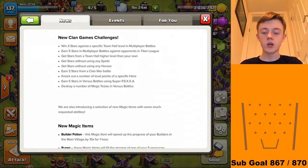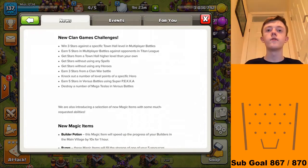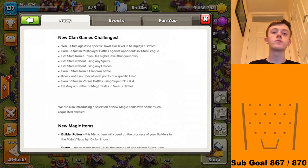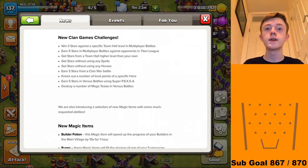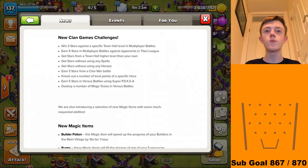New Clan Games challenges: win 3 stars against a specific Town Hall level in Multiplayer Battles; 5 stars in Multiplayer Battles against opponents in Titan League — that's going to be extremely difficult since there's no one in Titan League in our clan; get stars from a Town Hall level higher than your own; get stars without using Spells; get stars without using Heroes; 3 stars from a Clan War battle; lock out a number of level points of a specific Hero; earn 5 stars in Versus Battles using Super Pekka; destroy a number of Mega Teslas in Versus Battles.